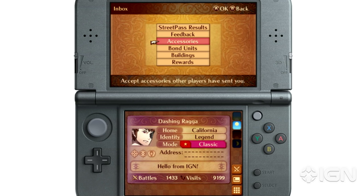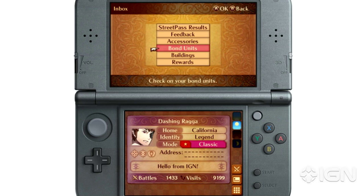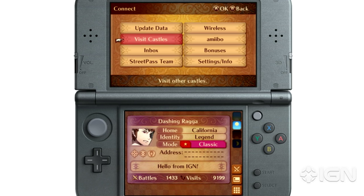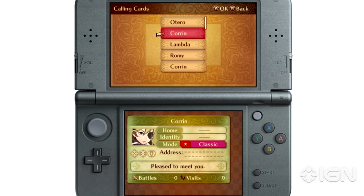Creating a Bond Unit of your own is a little tricky. As of now, we aren't quite sure about the exact details that go into making Bond Units, but we do know the basics. First, you'll need to visit someone else's castle. You can do this by searching for castles in the crystal ball, whether they be codes you've seen, a friend on your friends list, or browsing the list of player cards you've registered.